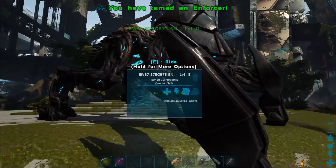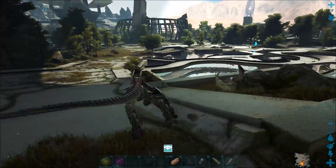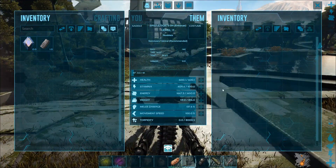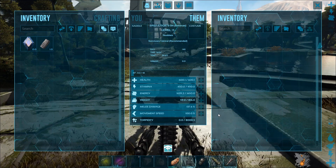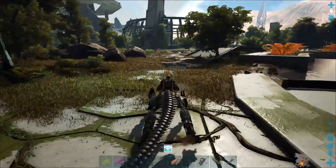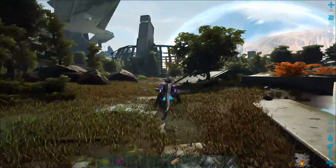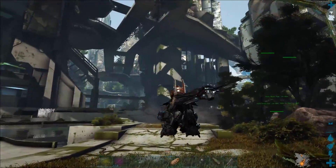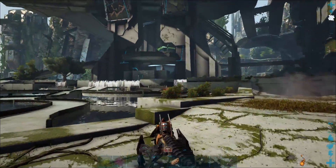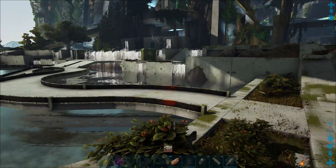Alright, got myself an Enforcer — we're fast! That's its normal stats; it's only a low level one. So we have left mouse button to attack, right mouse button to blink. You can hold the mouse button and select where you want to blink — let's go across. Can we go across there? I think it needs clear sight.